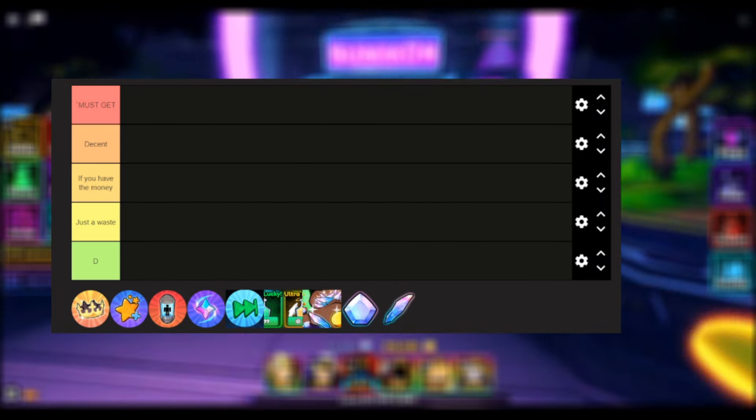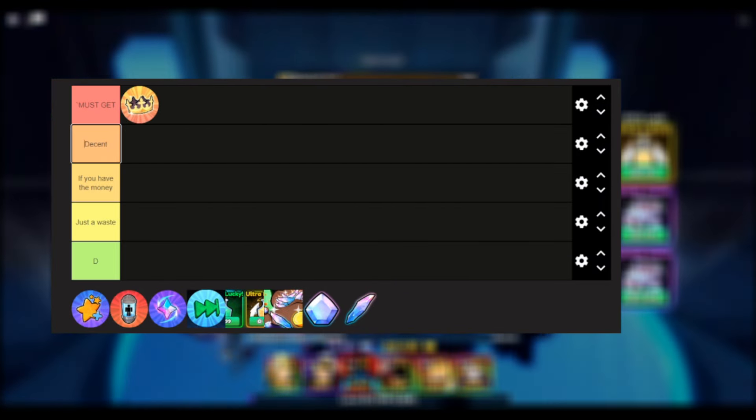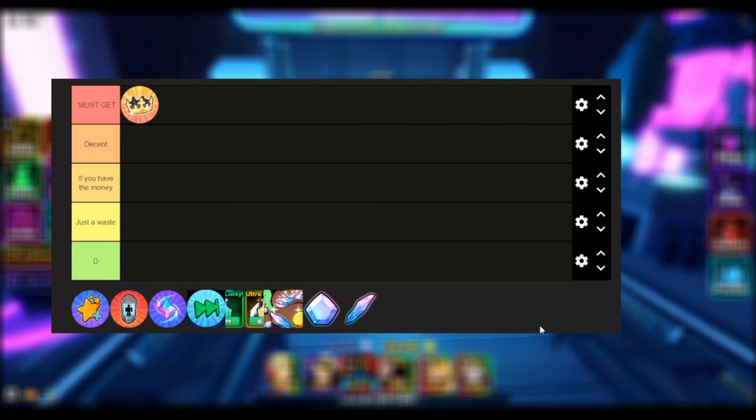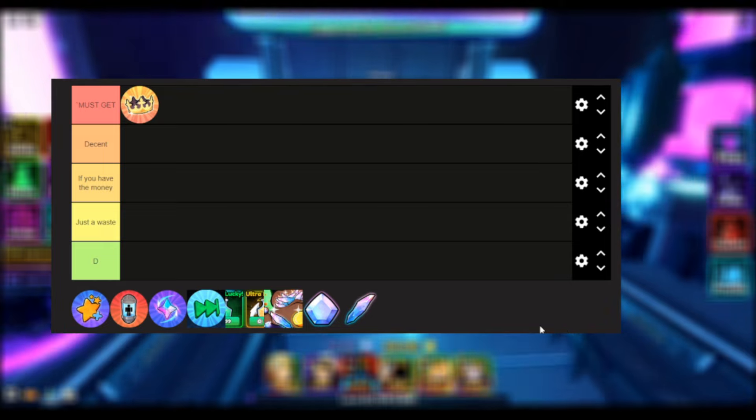First, starting off, we have VIP. Honestly, I would put this at a must-get only because of how beneficial it is. It gives you 10% more EXP, which isn't really that important, but from level 1 to 50 it is pretty helpful.